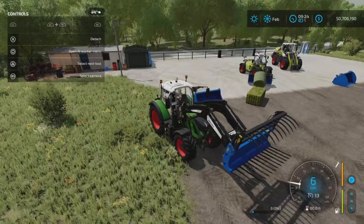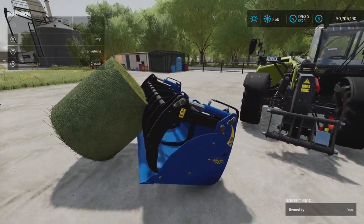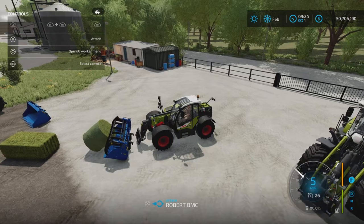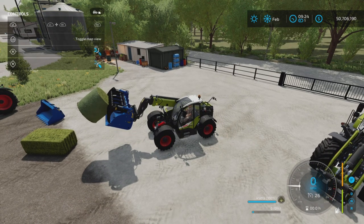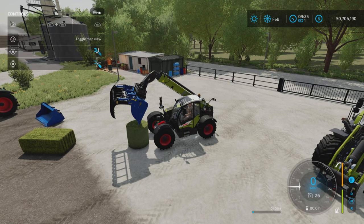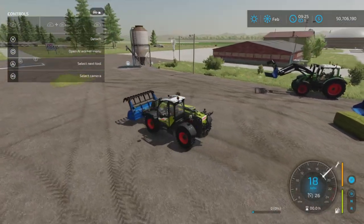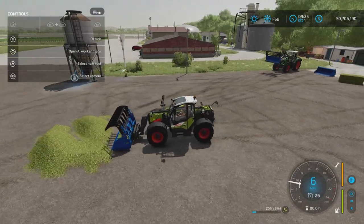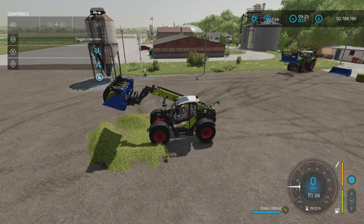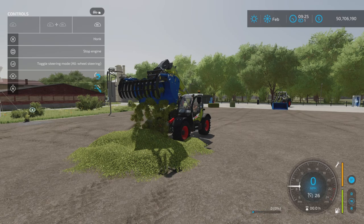Moving on over to the telehandler. At the telehandler we have the dump bucket with the grabbing grapples. You can also pick up bales with that. R1 and right stick — it seems to have stuck on there, but there we go. This is a multi-product or multi-fruit bucket, so you can pick up anything with it. It works the same as the other one; it's just that you can pick anything up with this one.